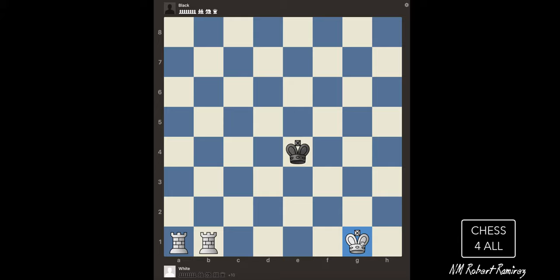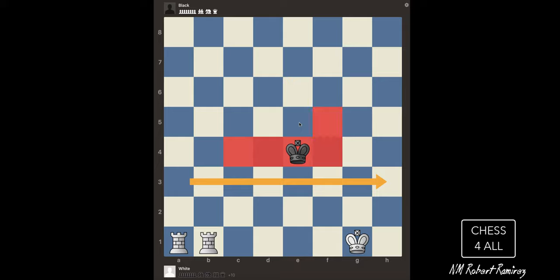So once you decide where you want to send him — and in this case we're going to push him towards this end — we're going to start by cutting him off. I call this the wall of fire. So I create a wall of fire right before the king right here, and then think of the fire expanding afterwards. That's going to force the king to run to that edge that you want him to.